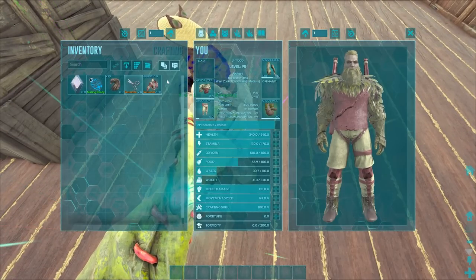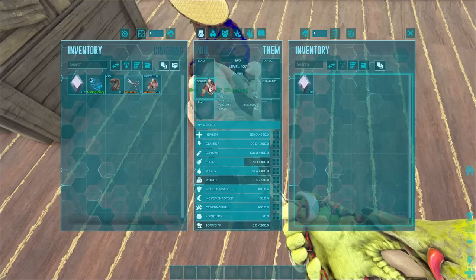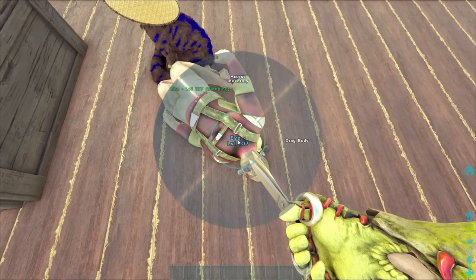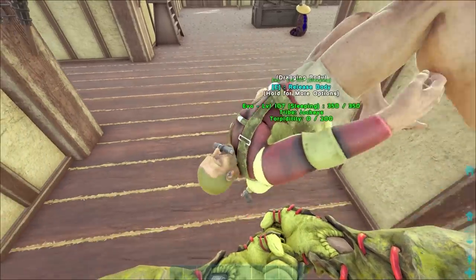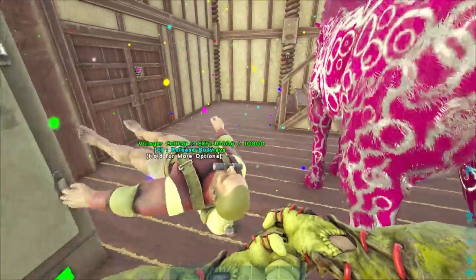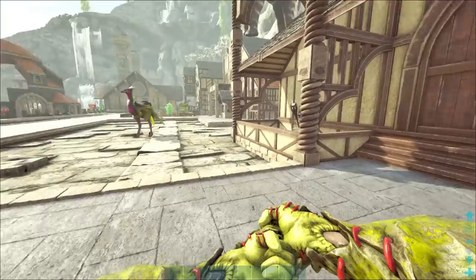We've got to drag him a fair way. You might need that sausage - let's put that on you. He looks well fancy. Drag body. I need to go get some stuff because I've emptied all my pockets. Come with me sausage. We need to protect this man with our lives. We are treating him to a spa day. Nothing will happen to him. I will 50% assure it.